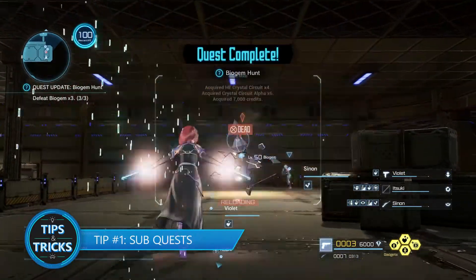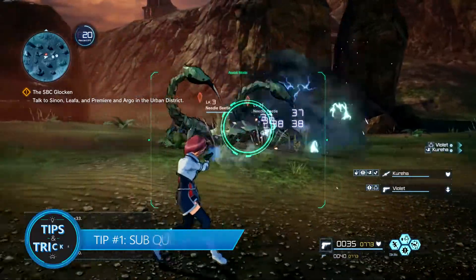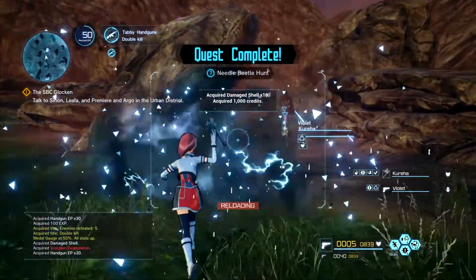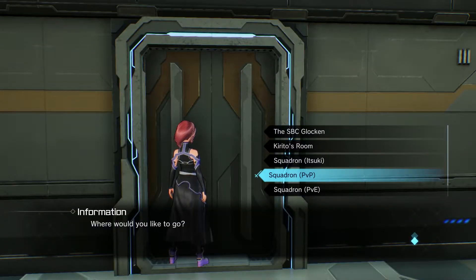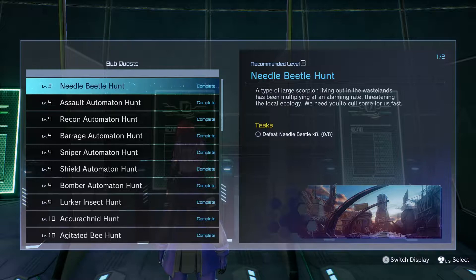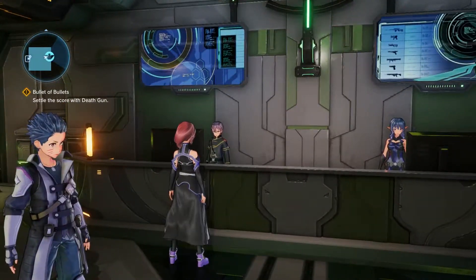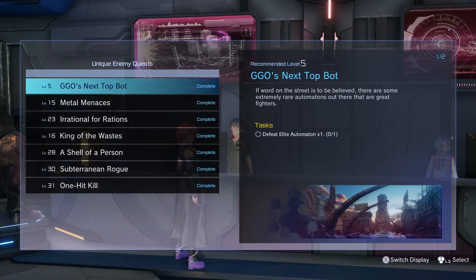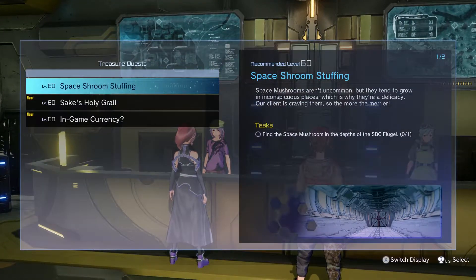Tip number one: sub-quests. Anyone keen in the MMO genre knows that there are plenty of quests to do within the world. GGO is no different. Sub-quests come in an assortment of types but are scattered around the SBC Glocken. You can accept traditional sub-quests from the terminal in the lobby, hunting quests from the receptionist in the Squadron PvP room, unique enemy quests from the receptionist in the Squadron PvE room, and finally, treasure quests from the receptionist in the Squadron Treasure room.